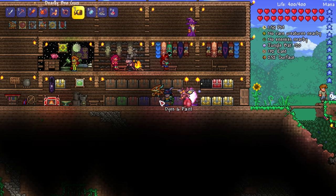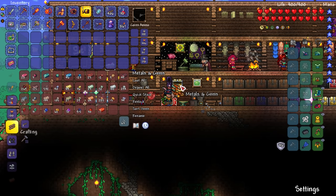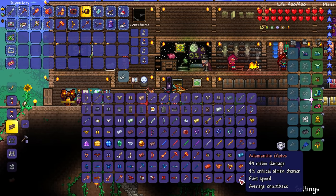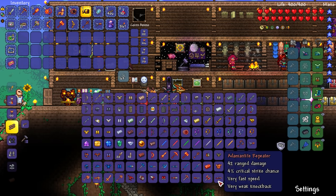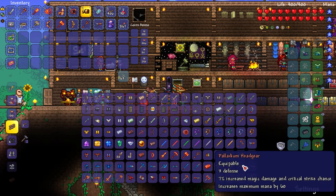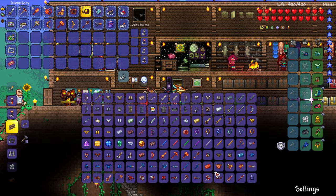I still need to make a chest over here for magic weapons and guns. Speaking of such, I think we should be able to make one right now. Adamantite sword, adamantite glaive — there it is — adamantite repeater: 42 range damage, very fast speed, very weak knockback, 4% critical strike chance. We could do it right now! I can also make a palladium mask — I guess I have so much palladium from fishing. It is on par with cobalt or maybe slightly better.